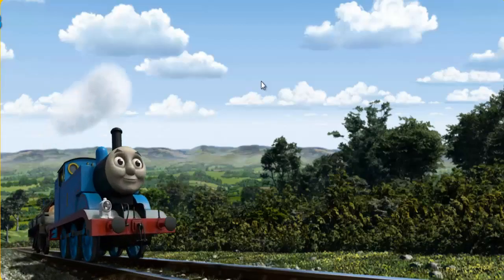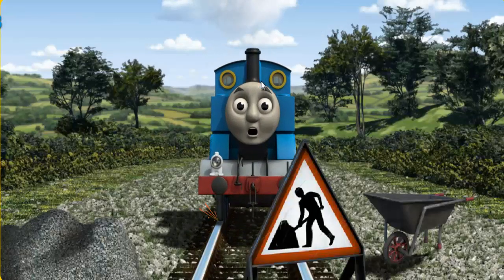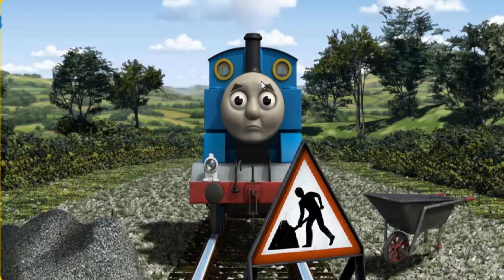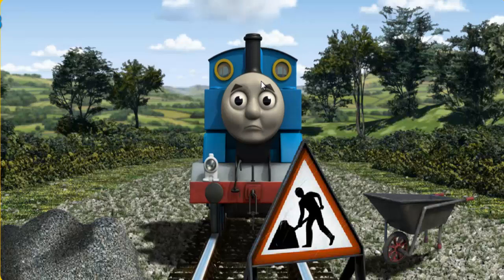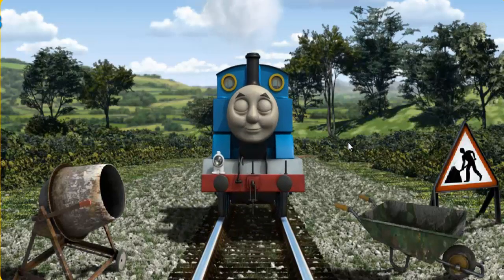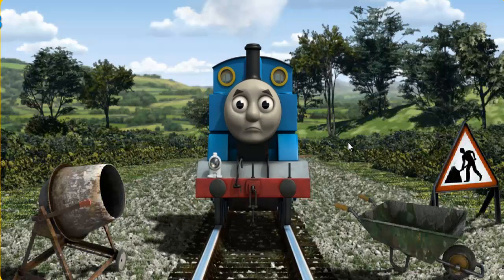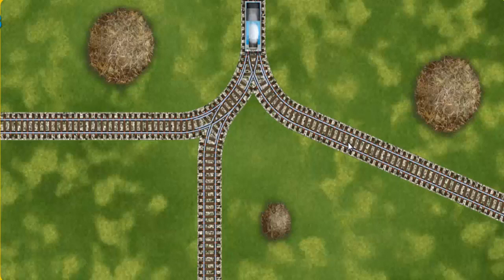Huffing and puffing, Thomas set out for Farmer Trotter's farm. Suddenly, Thomas had to stop. Because of track repairs, he would have to go another way. Help Thomas find the track that goes nearest to the smallest haystack. Thomas was on the wrong track. He needed to go a different way. Find the track that goes nearest to the smallest haystack.